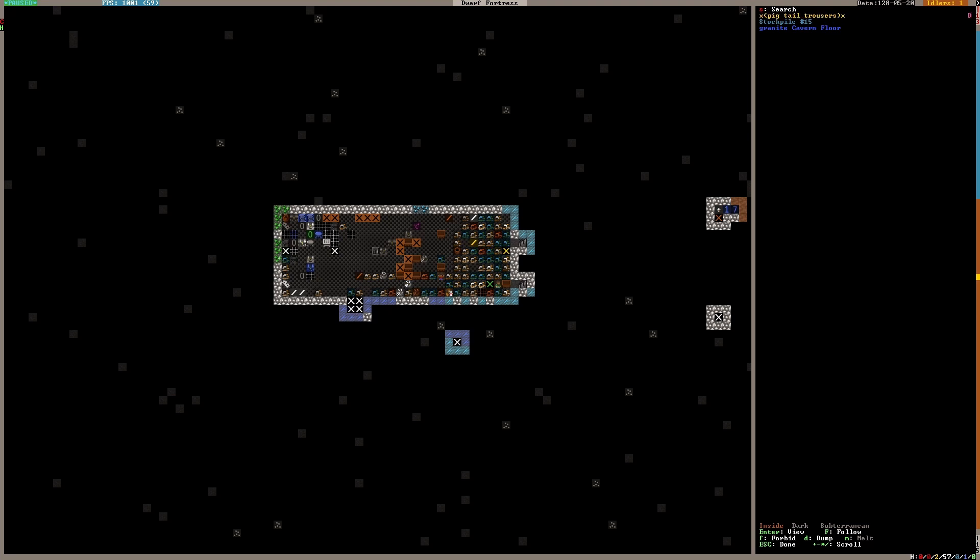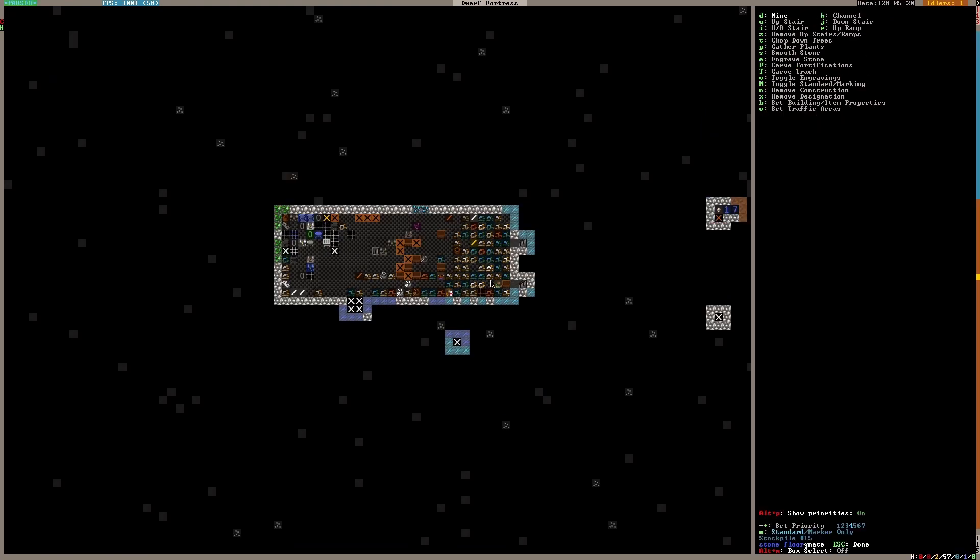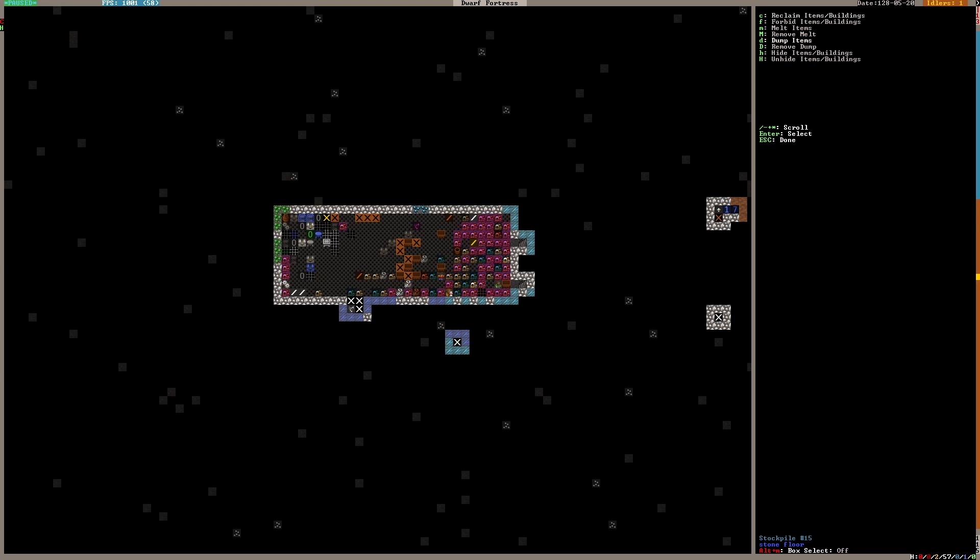All the good clothes will go in the stockpile upstairs. I'll remove all clothes from here — they'll just have to stay in this stockpile for the moment until dwarves pick them up. They will pick them up as clothes wear out and they go get new ones. That will just be a momentary, intermediate problem. There might also be bins of worn clothes to deal with too.